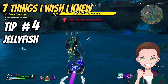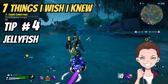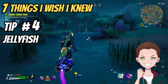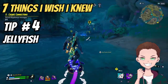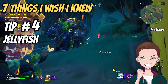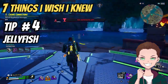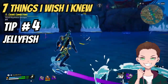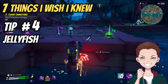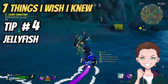Number four is jellyfish. This is probably one of the things that took me the longest to realize and start using. What look like blue bubbles in bodies of water are jellyfish, and if you're using your surfboard to traverse a body of water, you want to cross those patches of jellyfish because they give you 15 points of shield capacity. You'll often find two or three bunches close together, giving you 30 or even 45 shield points in one go. You can reach a maximum of 150 shield points, and jellyfish are the perfect way to get there.